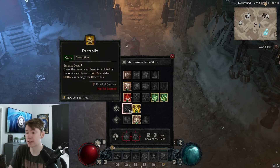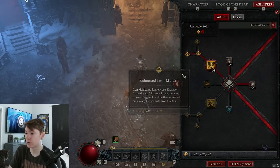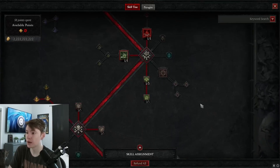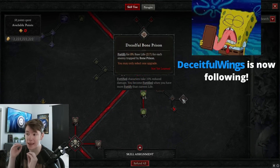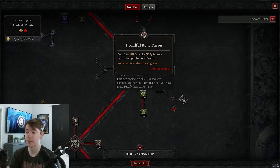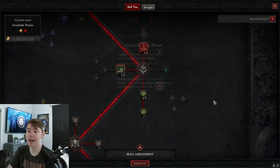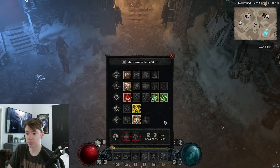There is also Bone Prison. Previously I was using Bone Prison for the Fortify, but the problem is that it's based on your base life, not maximum life — so it's only 217 HP. I would have to Bone Prison like 30 guys to get a full Fortify bar, and I realized I had enough Fortify from Corpse Centrals anyway. So that's why I stopped using Bone Prison.